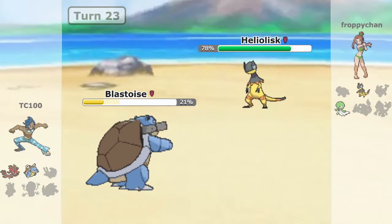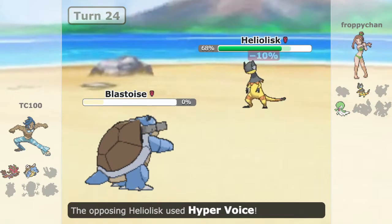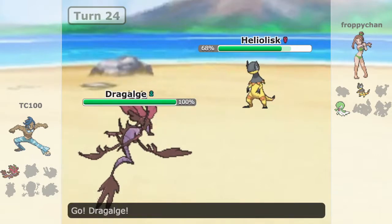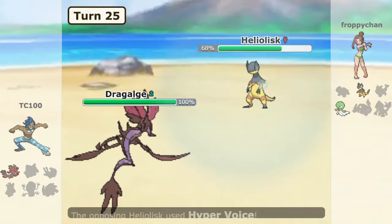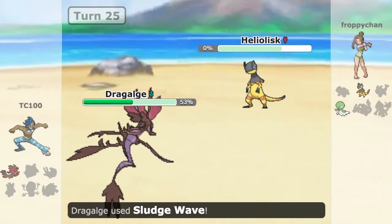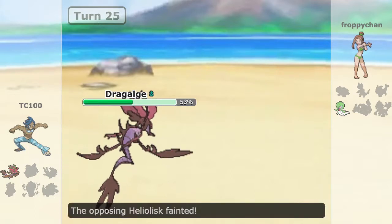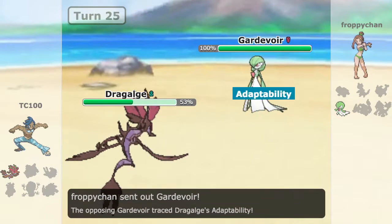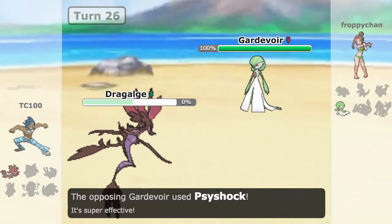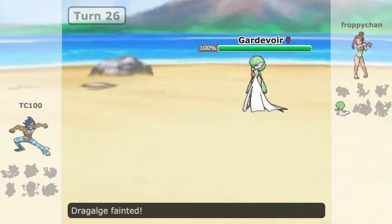Here's Heliolisk. I was expecting it to be faster, and that is indeed the case since Blastoise isn't that fast. But Dragology can take a hit because it's pretty bulky on the special side. Hyper Voice takes a little HP, but I go for Sludge Wave and finish off Heliolisk. All I have to do is finish off Gardevoir — but unfortunately Gardevoir has Trace and traces my Adaptability, then goes for Shadow Ball. It outspeeds me and that's the end of the battle. I had the upper hand, but we didn't touch Gardevoir and we lose the battle.